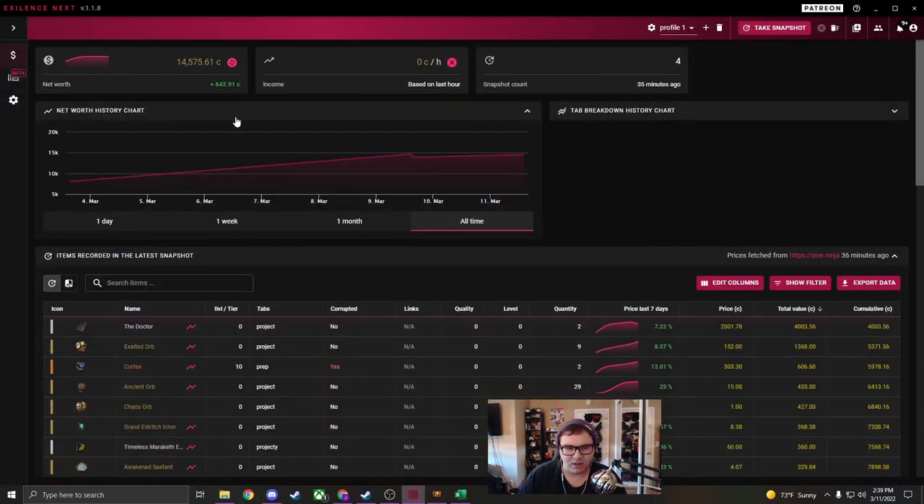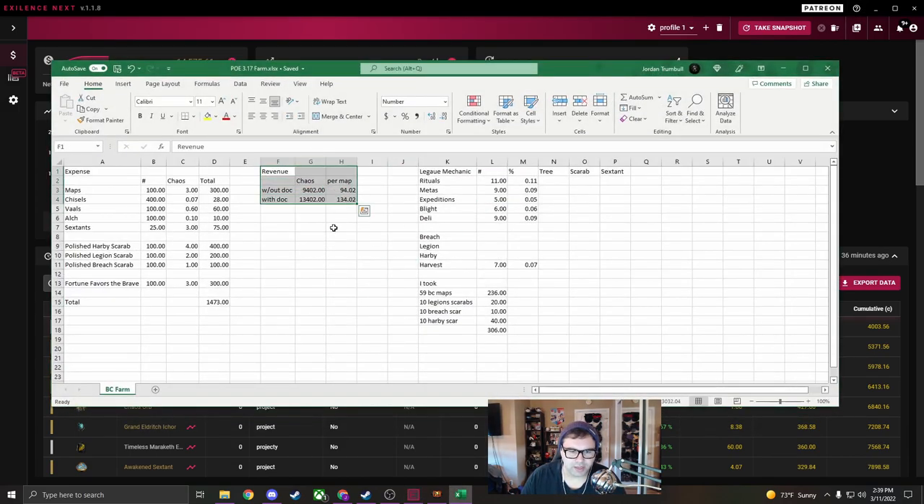Looking at our spreadsheet, we have about 14,500 chaos made across our 100 maps - that's our returns, not profit. To get profit you subtract the investment. With the Doctor cards included: if you subtract 4,000c for the two Doctors, you have about 10,500c. This is the total made with and without the Doctors, and this is the profit after taking out the total investment. Per map that's a significant amount of currency. We're investing about 15c per map, which is a lot, but keep in mind a lot of this is self-sustainable so your numbers will be even higher.